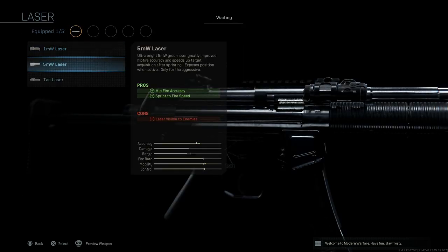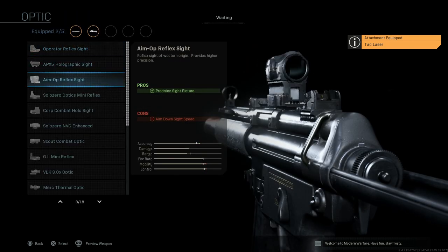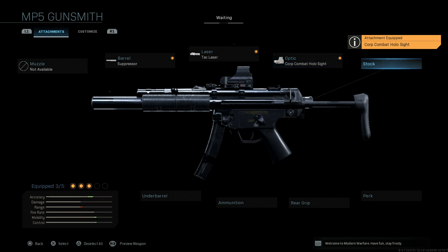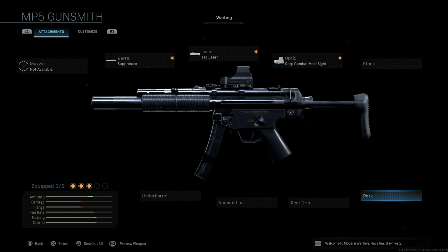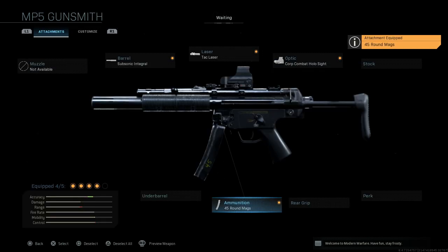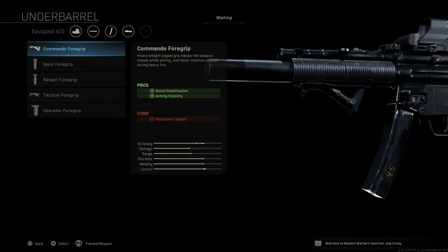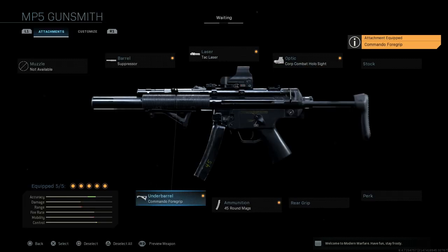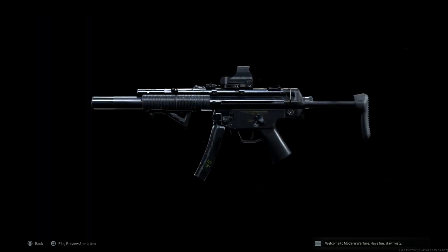For the laser, this is personal preference — going with the tac laser. For optics, I prefer the holographic sight; I think it fits well with the MP5 SD. Stock we're leaving blank, as well as perks and foregrip. For ammunition we're going with the 45 round magazine to give us a little more ammo, and under barrel we're going with the Commando Foregrip — I think this one looks the best aesthetically. There we go: finished product, MP5 SD.